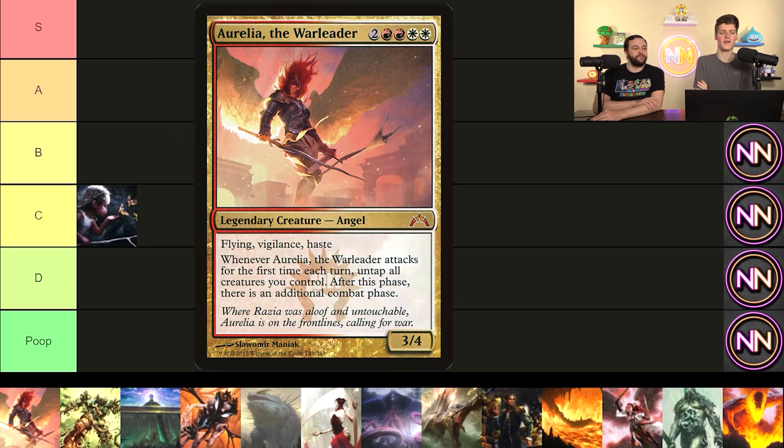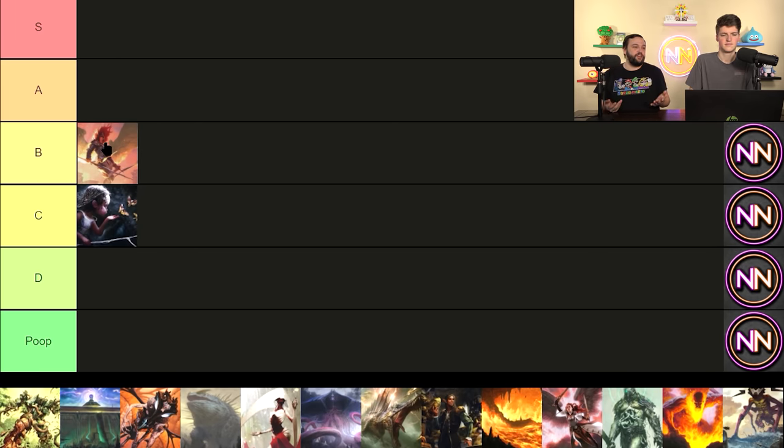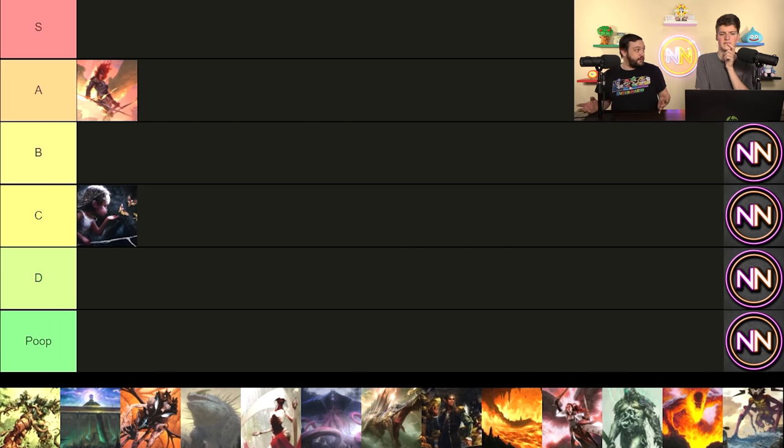Next is Aurelia, the Warleader. She's six mana, a 3/4. The first time she attacks, you get an extra combat. If your opponent has a really crazy board state and then you slam Aurelia, you're dead. Aurelia is actually a really strong card, and the fact that she has haste is what gets her from okay to great. She will get you one extra combat every single time you play her unless she gets spot removed immediately — but that's removal, not a great argument against her.